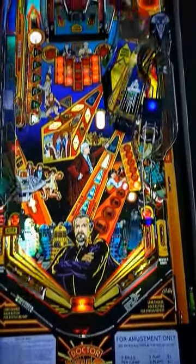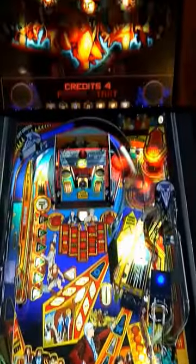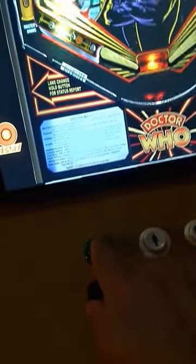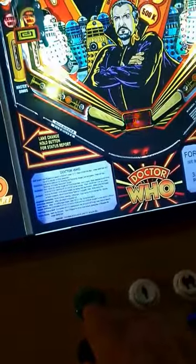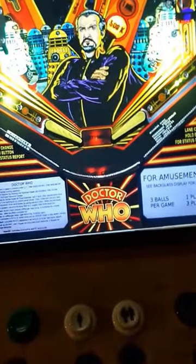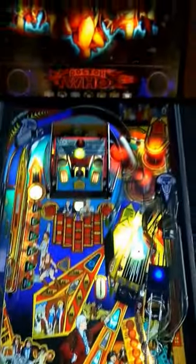Right now I've got four credits, but I feel like adding more. This green button is just like putting quarters in the machine, so I put some quarters in — now I've got five credits. Now I hit the one player start.